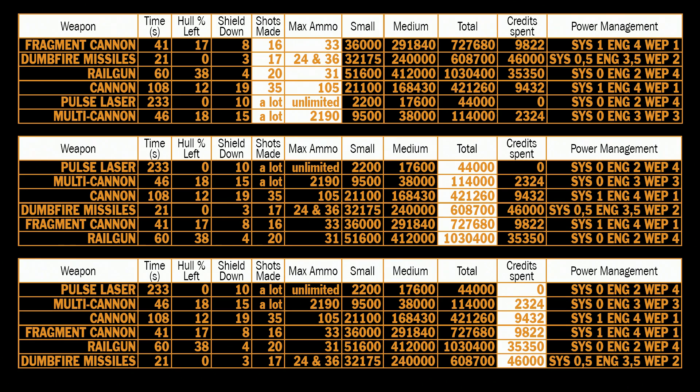With cannons I spent around one third of my ammo, so probably a cannon load would be enough to kill 2 anacondas, and if you're lucky maybe even 3. Now let's look at weapon price: pulse laser is cheapest at 44,000 for small and medium, multi-cannons second at 114,000, cannons third, then dumpfire missiles, fragment cannons, and railguns.